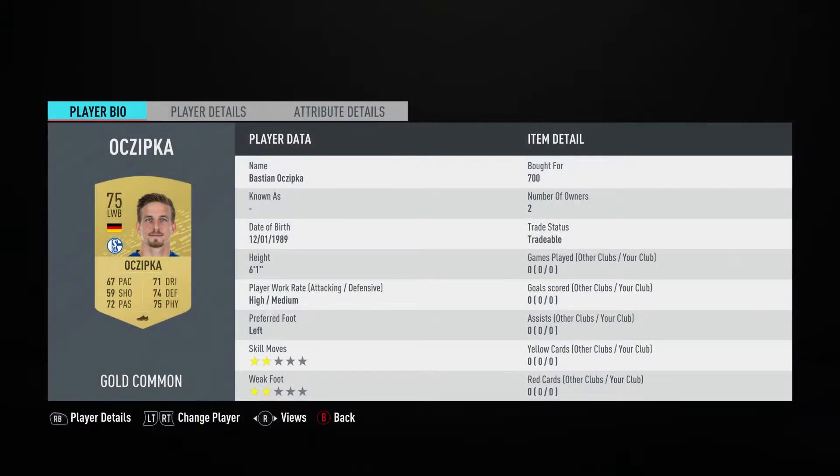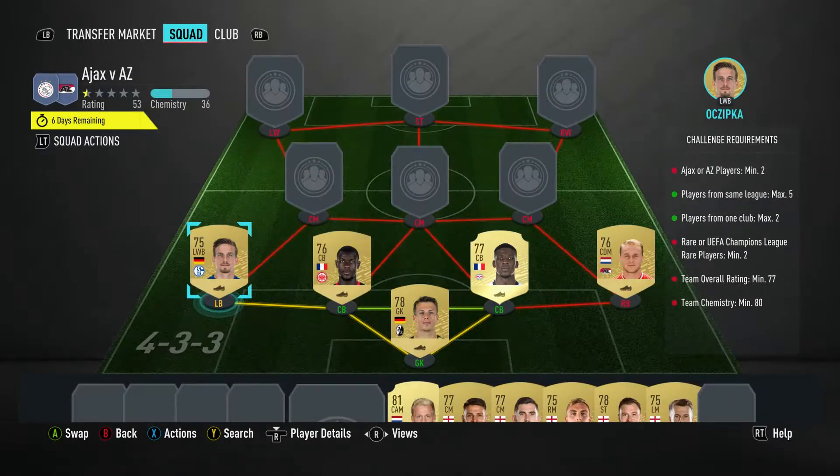The left back, which is a left wing back slot, it's Bastion Oczepka — pulled for 700, plays for Schalke in the Bundesliga and is German.